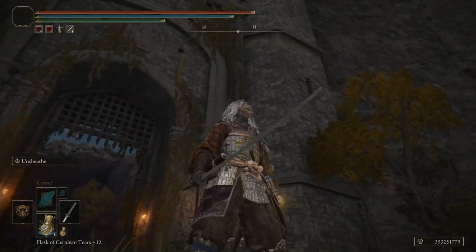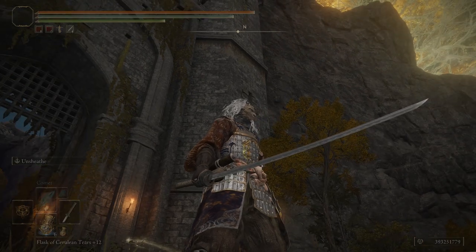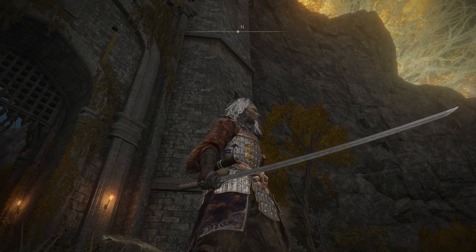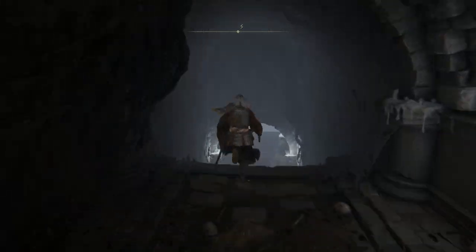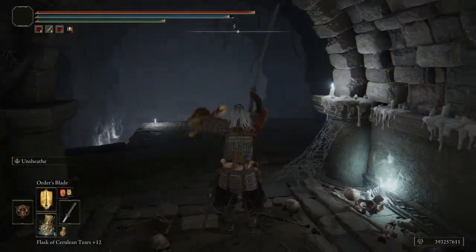All you gotta do is pick samurai as your starting class. But don't fret — if you don't want to start as a samurai, you can still get your hands on this weapon by going to the Deathtouched Catacombs in Limgrave, which is an early location and relatively easy to find and access early game.